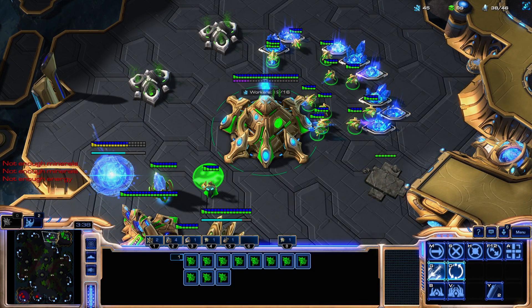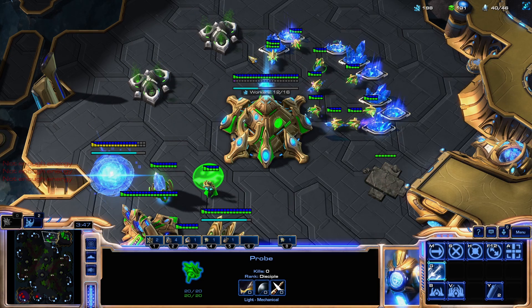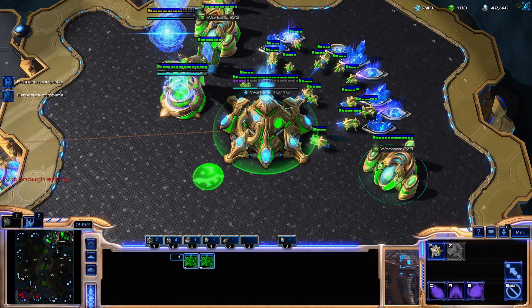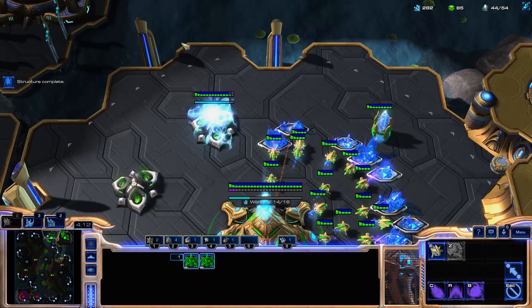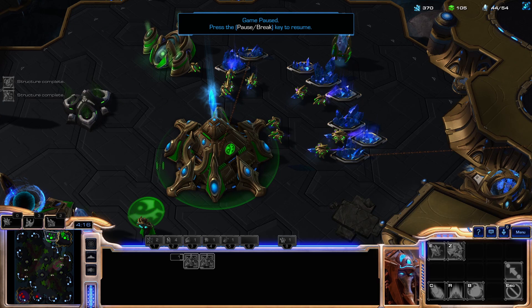Once they make the Warp Prism they continue probing, so it's actually a pretty hard probe cut to catch. Then they get one more gas. If you don't see the gas you might think they're doing the Charge all-in or the Glaive all-in. You're responding the same way: not getting your Lair, stopping around 41 workers, making a lot of Roach-Ling, and it's usually a good idea to get some Spore Crawlers as well just in case they go DT.